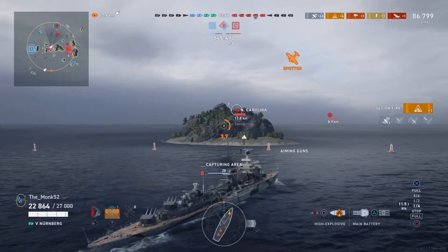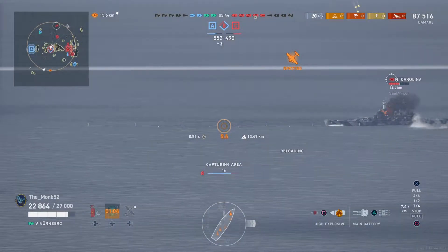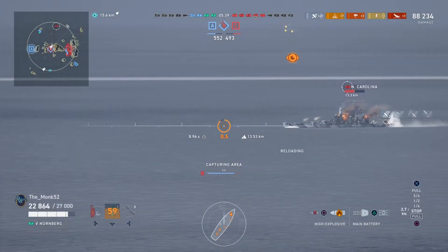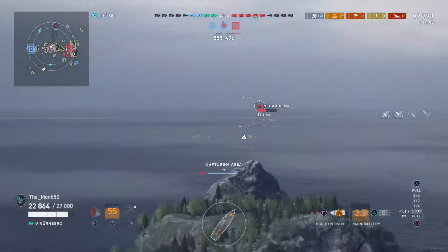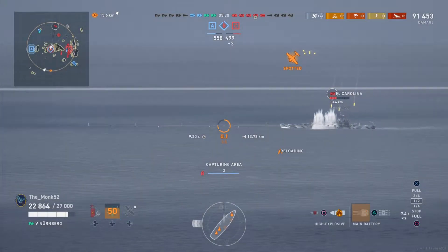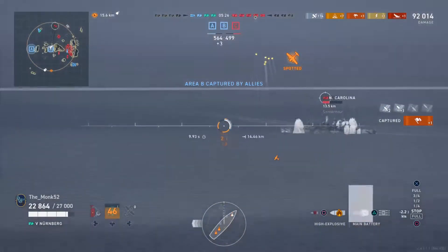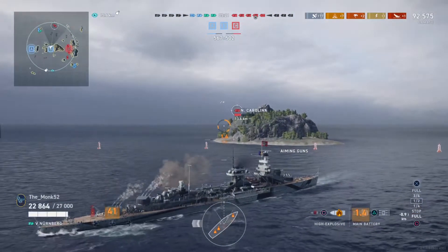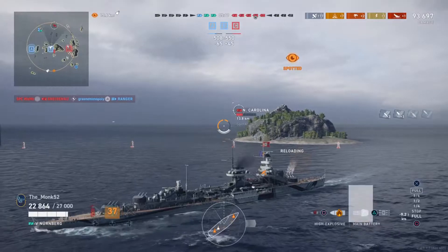There's a fire — he didn't damage control it, so maybe he's on cooldown or we just got a single fire. We're going to keep trying to burn him down while he's fighting the Grasby and a friendly. We get our additional cap, and as we said earlier, the C-cap is now under enemy control. We've still got a two-cap lead and we've now caught up in points.